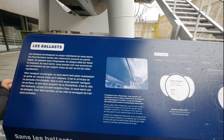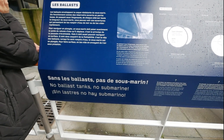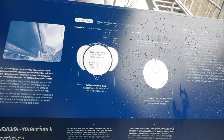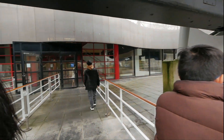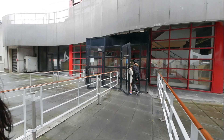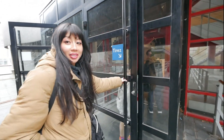Now I know about submarines. It says no ballast tanks, no submarine. So without the air held in the ballast tanks, you cannot raise the submarine, which makes sense because you must decrease the pressure to bring the submarine upwards by pulling with air.